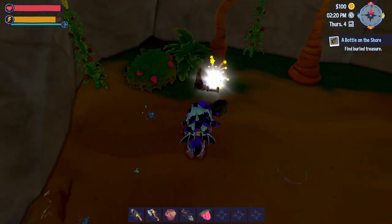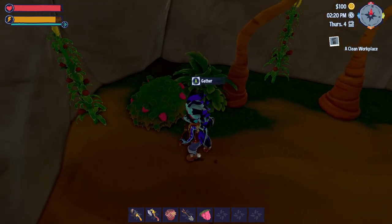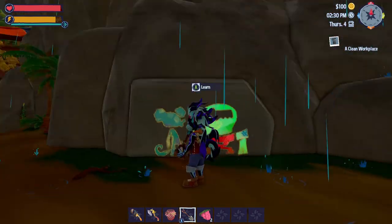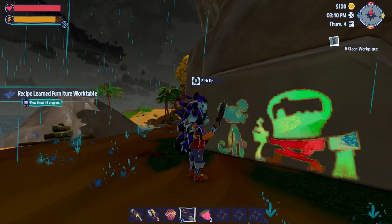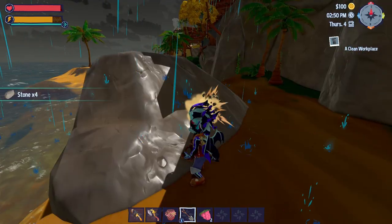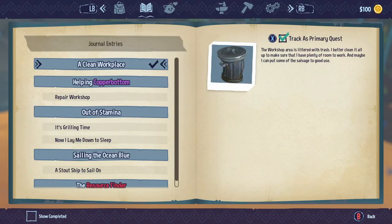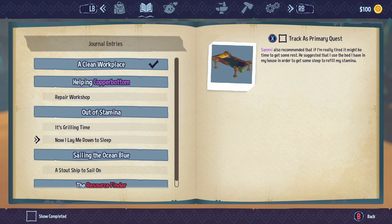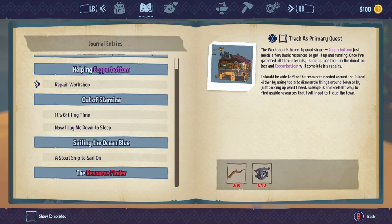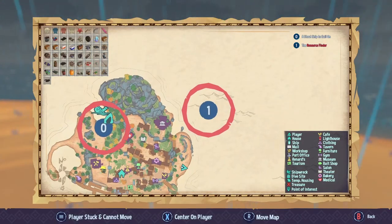We dig at the treasure marker and find a cooking station — the best treasure we could hope for! It lets us cook a much wider variety of food. Nearby we find a mouse NPC cooking something. We also dig up some stones. It's 3 PM in-game, still early. Our journal shows we're out of stamina — we need to grill something but don't have any meat yet, and we still need rest.